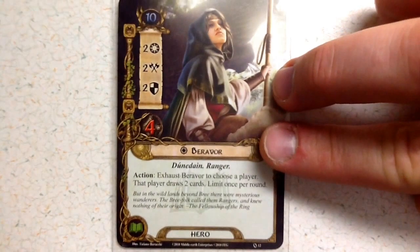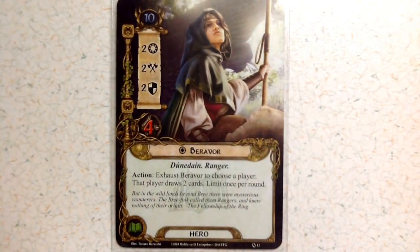Next we've got Barevore with a threat value of ten, two willpower, two attack, two defense, and four health. Her action is to exhaust Barevore to choose a player; that player will draw two cards. This is limited to once per round.